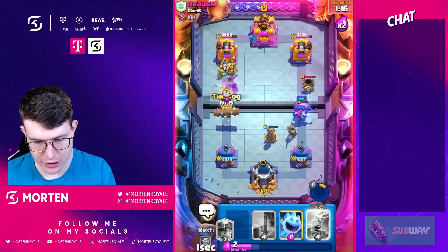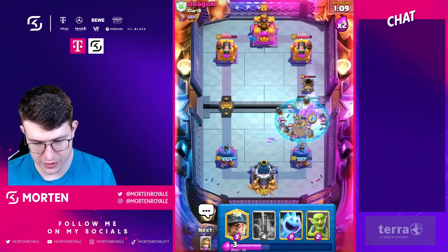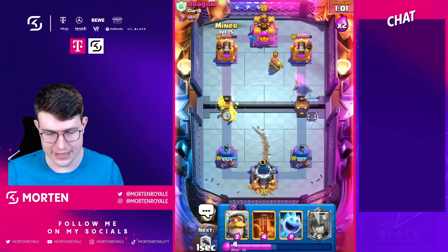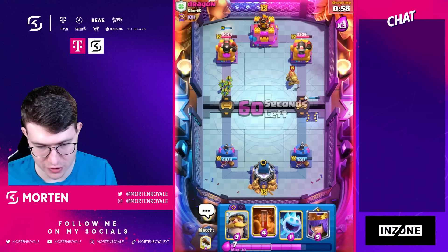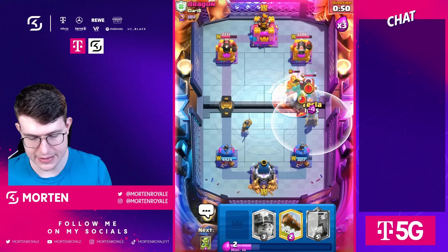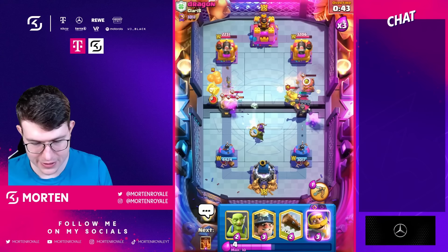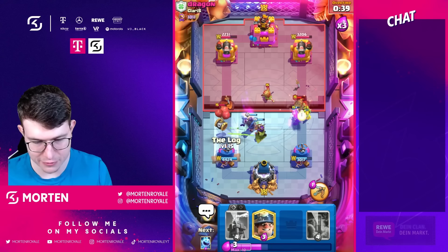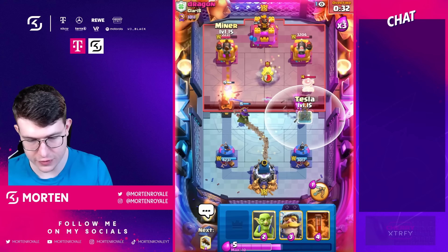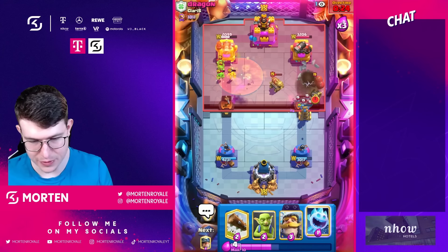Miner and goblins coming down. Would love to save my evolution tesla for his evolution mortar but I can't — going evolution tesla now to kill all the skeletons. At least it stays at full HP at the bridge so it won't be as bad as it looks. Miner goblins on left hand side, iceberg to support making sure everything dies. Tesla, poison spell, and arch queen coming down. That doesn't look too bad — going goblins. Really good knight! Goblins kill the cannon cart, iceberg coming down, miner coming down.